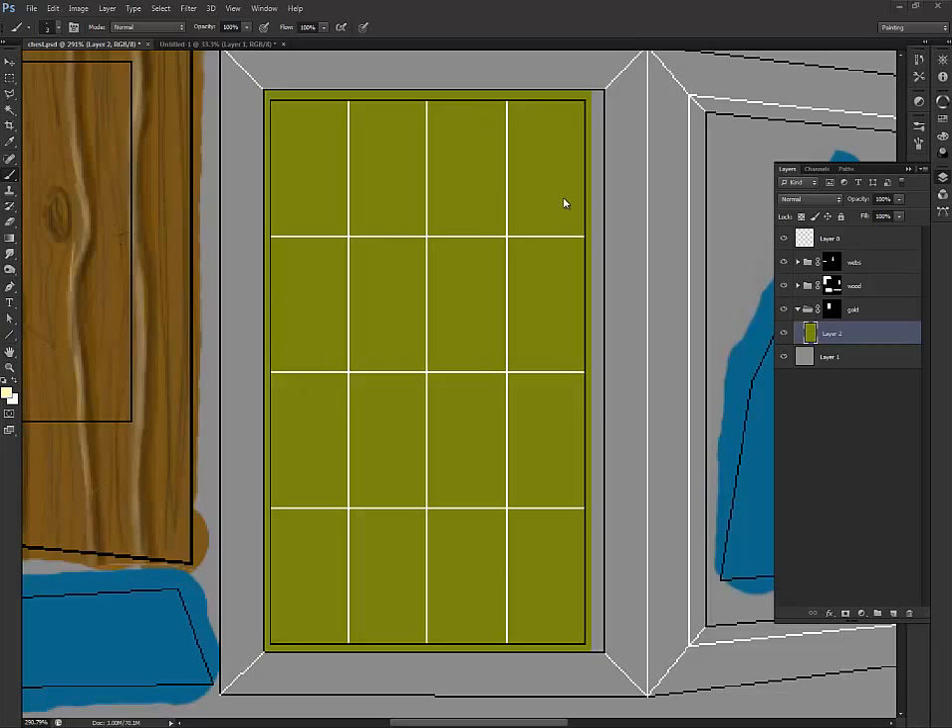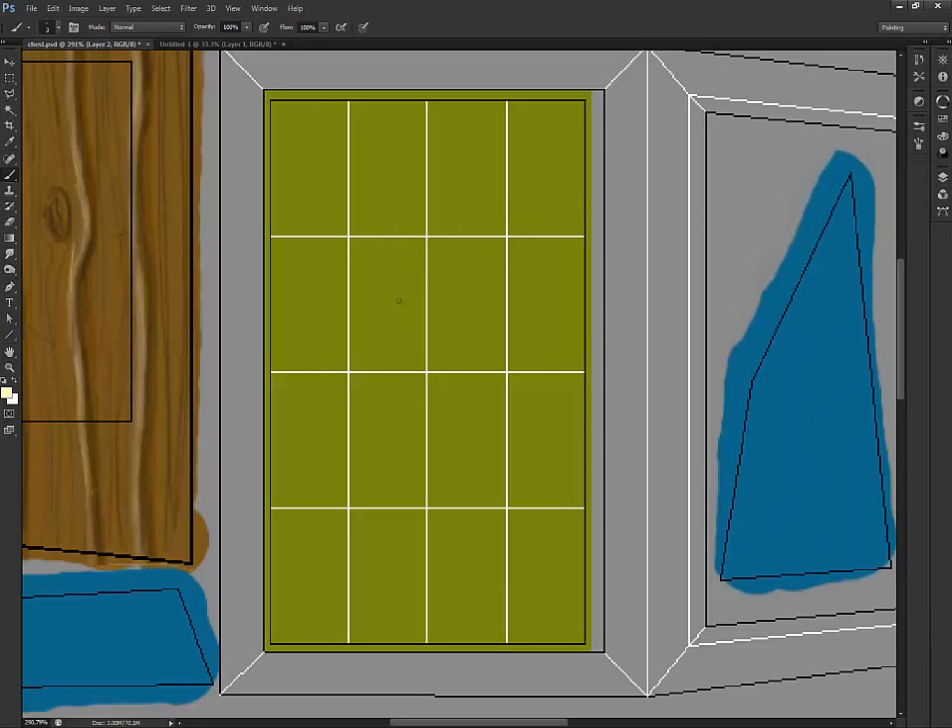Today we're going to do the gold for the treasure chest. I've got the mask set up in the folder, so anything I create in that folder will only overlay this section here. I'm going to do gold coins in here.